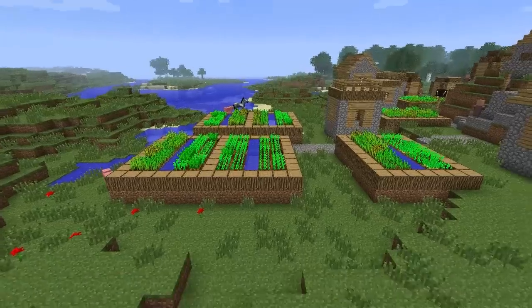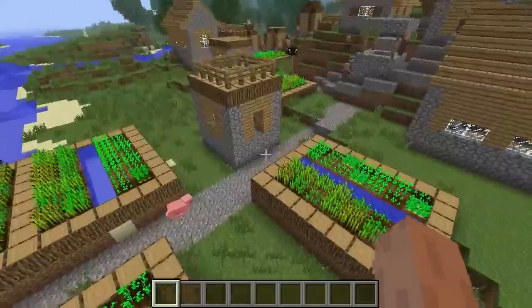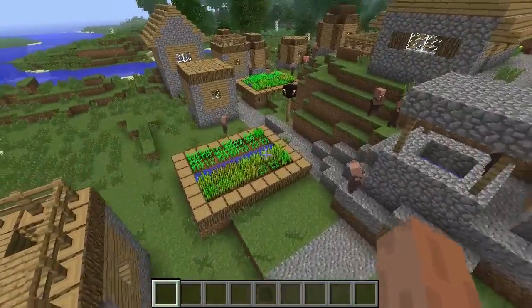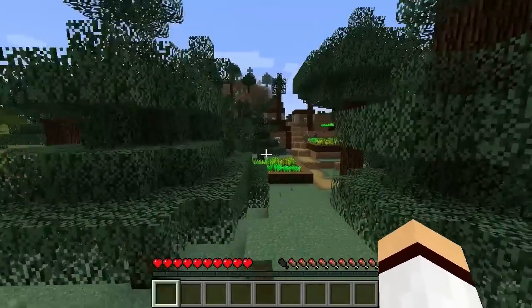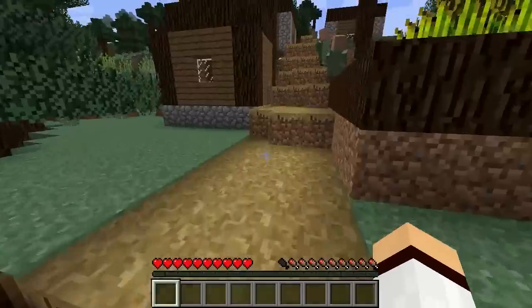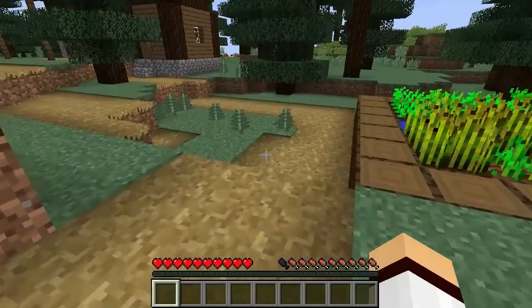Before version release 1.10, villagers that generated in your Minecraft world used gravel pathways as roads. However, when version 1.10 came around, this was changed so that gravel pathways were replaced by grass pathways.